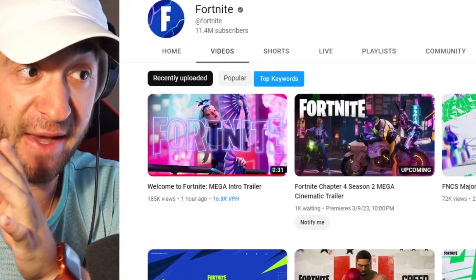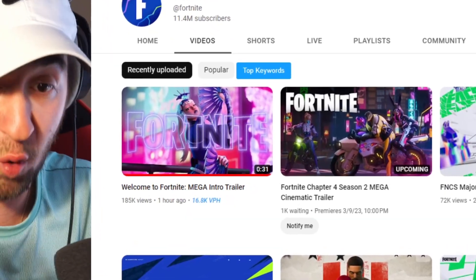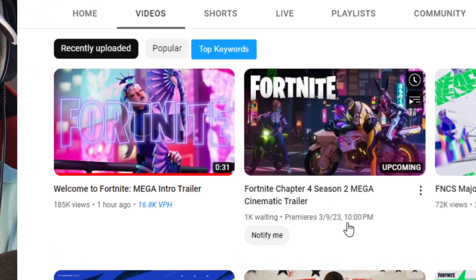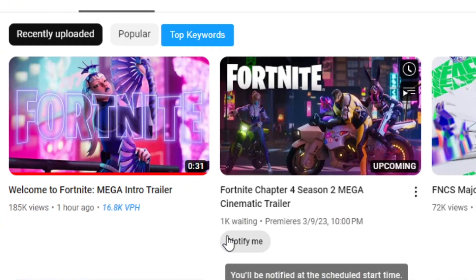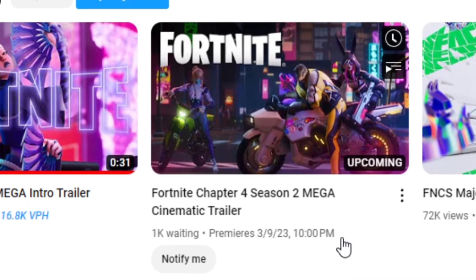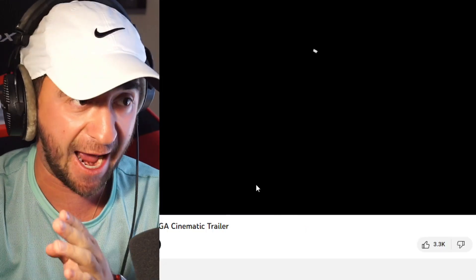If you go to Fortnite's YouTube page where this trailer was just released one hour ago, you can see the official Fortnite Chapter 4 Season 2 Mega Cinematic Trailer. That's right — another one premieres tonight at 10pm. The trailers are always at 2am, so for the first time ever, one is at 10pm. Comment down below with any idea why.